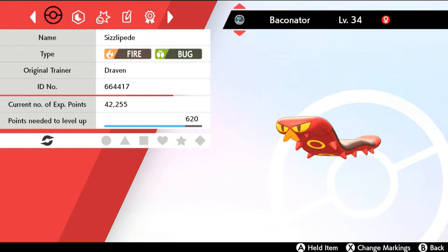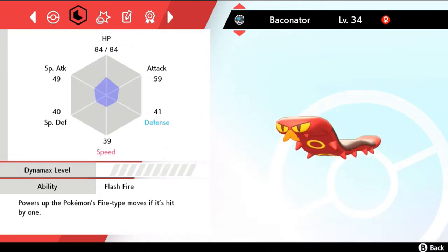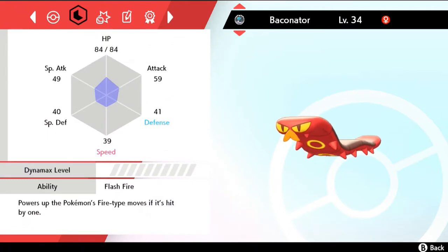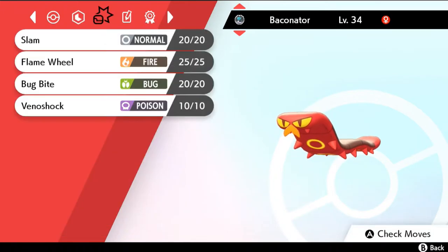I actually caught this guy during a Dynamax raid — actually, I think I caught him in the last gym. This guy is both a Fire and Bug type. The reason I called him Baconator is because it looks like a piece of bacon, but really it's just a centipede that can blow your brains out. It's at a good level, has the Flash Fire ability which powers up Fire-type moves if hit by one, and has some pretty good moves.